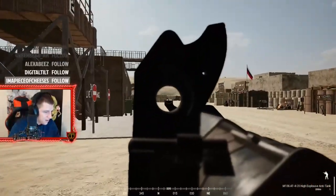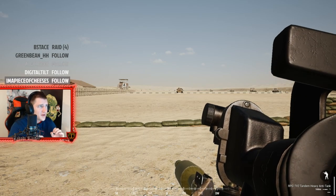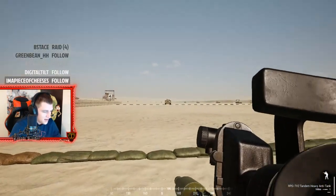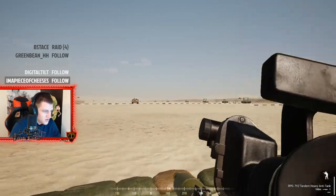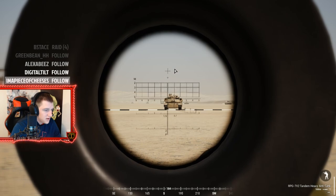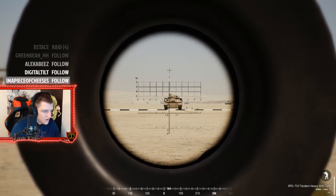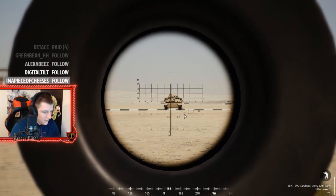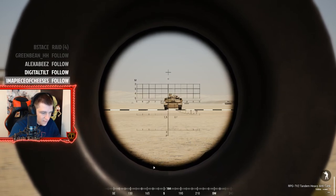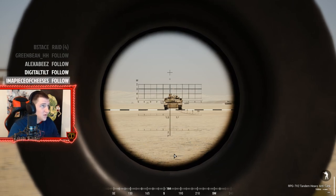Now we're going to talk about the Russian RPG-7V2. This one's a little different - the sight is really weird. You can't use the X zeroing strategy on it; that works for every other rocket except this one. You don't have near the range you get with the American M136 AT4. Looking at the sight: don't accommodate for the top markers, those are for other rockets. This line is your 100 meters, this is 150, and this is 200. After 200 meters you're really flirting with fire. My advice is getting really close - crawling a long ways if needed, or setting up on common roadways where vehicles will be coming.